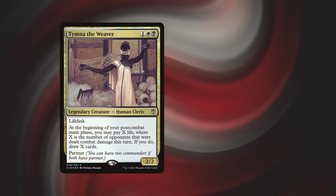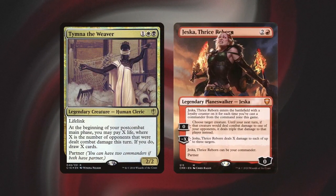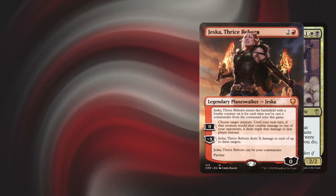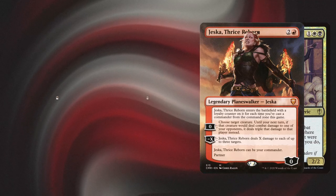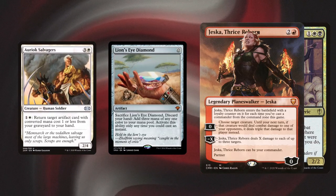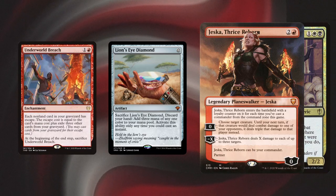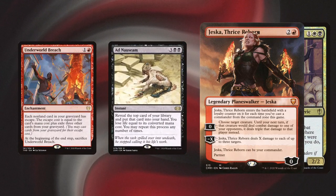Madform is a Mardu Turbo Naz deck that excels in card advantage through Tymna as well as on-board control through Jeska. Jeska also gives you access to an infinite mana outlet in the command zone, which we try to leverage through combos such as Bomberman, but it also has Dualcaster Twin Flame and Underworld Breach lines through Adnaz that can set up those lines.